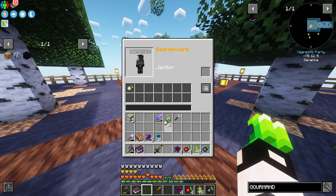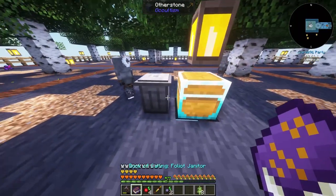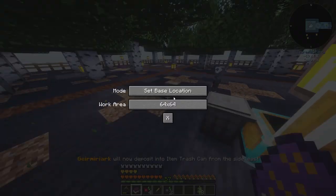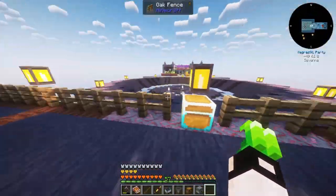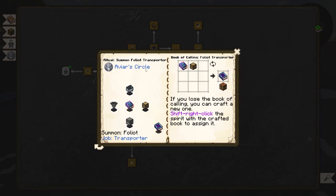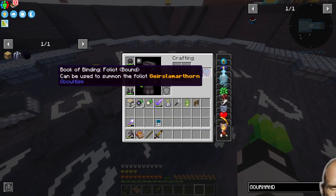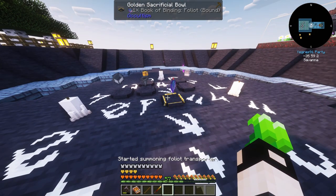I whitelist specific items and set his deposit target to the trash can. Now I'm thinking of putting down a cable to the chest, but why not move items closer instead? For that I'll need a foliot transporter - this guy needs a minecart, hopper, chest, dispenser, and of course a bound book of binding foliot.